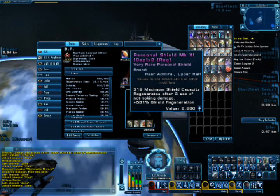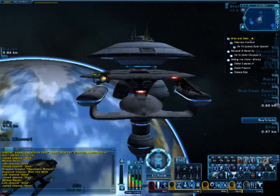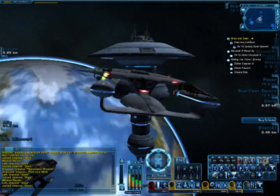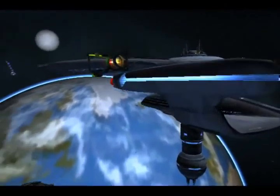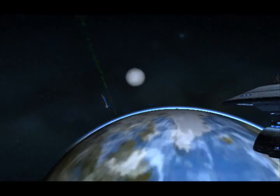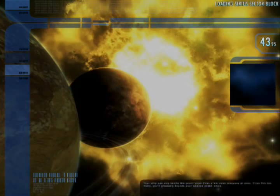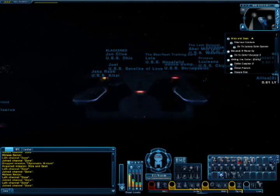318 maximum shield capacity — that was up into the 500s last time. Regenerates after three seconds of not taking damage. The thing about the ground combat update is they nerfed the personal shields pretty severely — really severely. Some of the footage that's in the new intro for Rise of the Redshirt was recorded from Cutting the Cord.